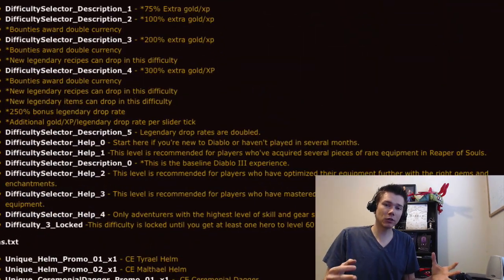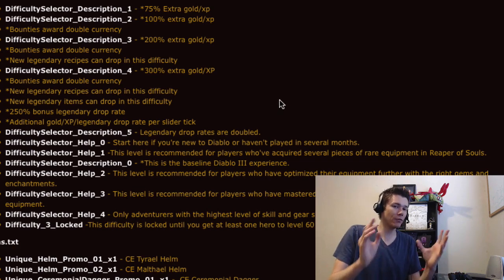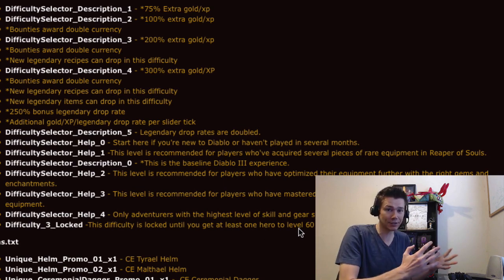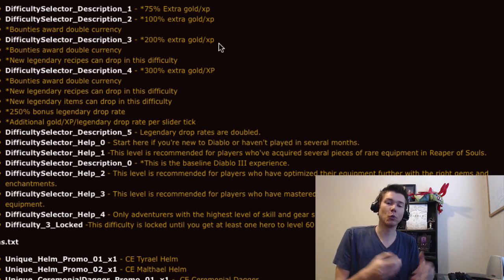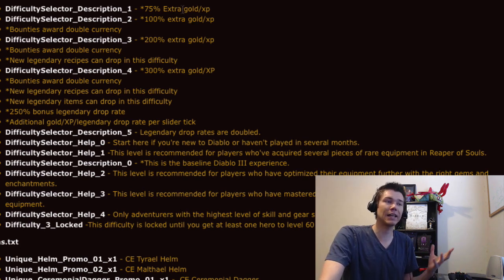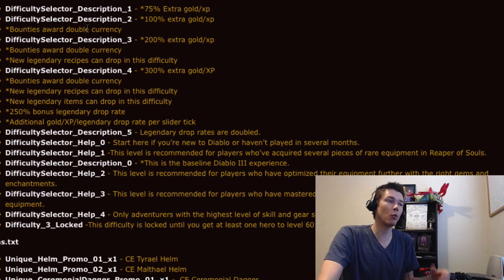After that, they have some strings regarding difficulty. They don't tell us which difficulty is which — it just says difficulty selector description 1, 2, 3, 4, 5. But I think we can figure it out using the information provided. For example, it says difficulty 3 locked — this difficulty is locked until you get at least one hero to level 60. They've already told us that master is supposed to be locked until level 60, so maybe difficulty 3 is master. I was worried that hard and expert wouldn't give bonuses, but it looks like they are.